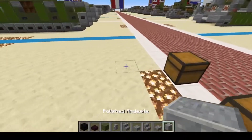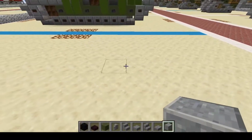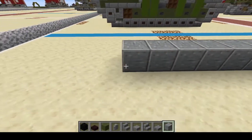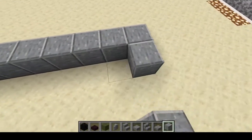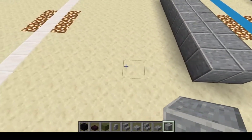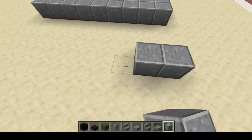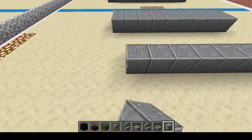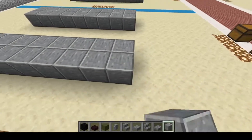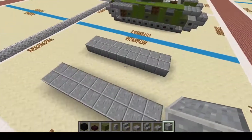Once we find the spot where we want to start, we're going to start right here with nine blocks, and we're going to double them up on the outside. We're going to skip three and do the same — another row of nine — and double them up. There we go, the base of our vehicle. Then we're going to do four blocks on each side.